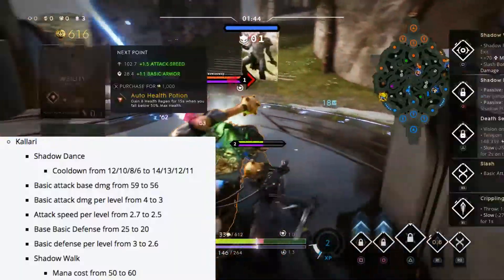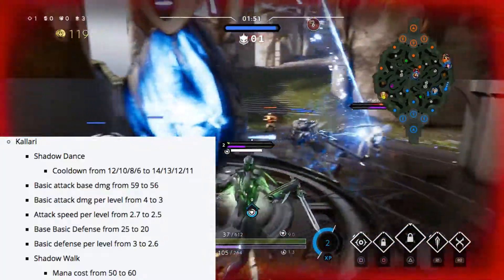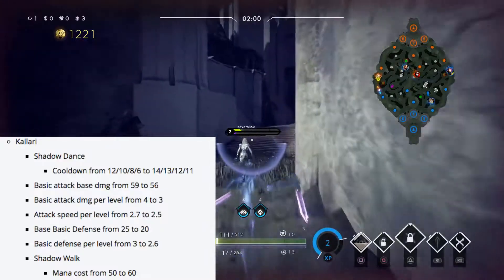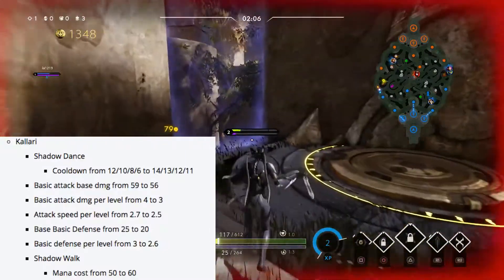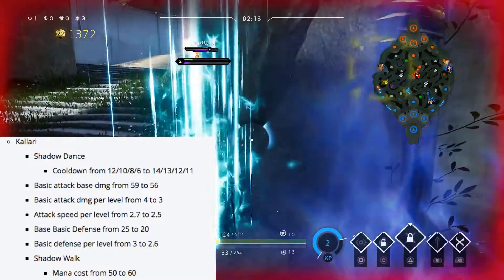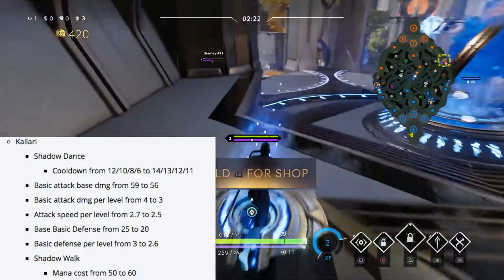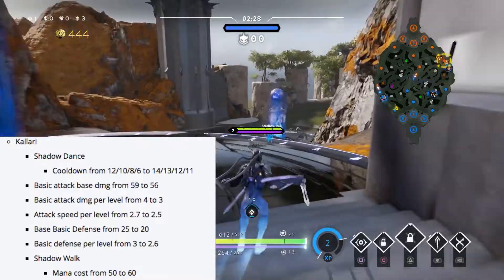The nerfs Kalari received were: Shadow Dance cooldown increased from 12, 10, 8, and 6 to 14, 13, 12, and 11 — which is a substantial nerf since that's her main escape. Basic attack damage reduced by 3, from 59 to 56. Basic attack damage per level reduced from 4 to 3. Attack speed per level reduced from 2.7 to 2.5. Basic defense reduced from 25 to 20. Basic defense per level reduced from 3 to 2.6, and Shadow Walk mana cost increased from 50 to 60.